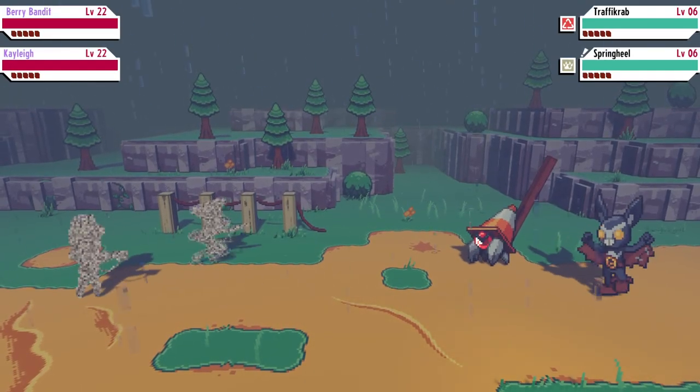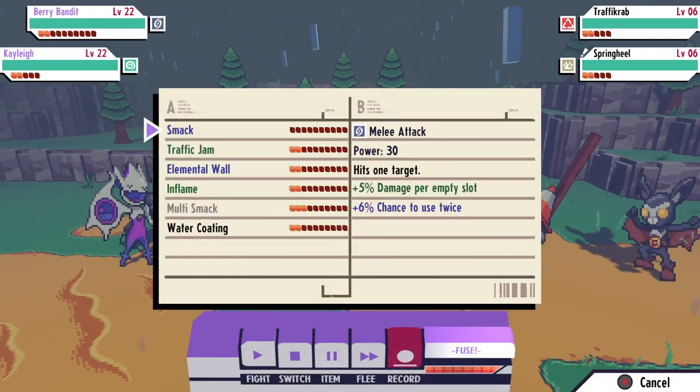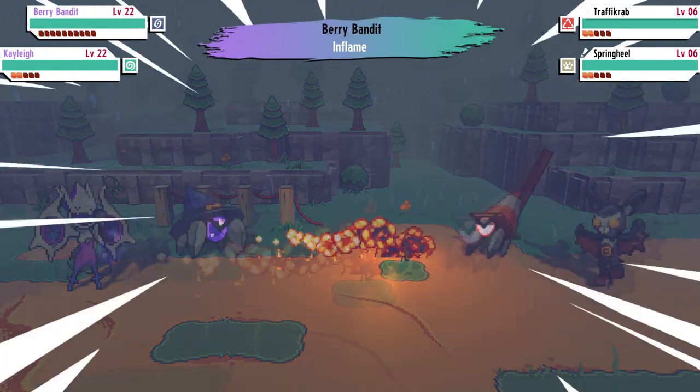Hey, what's going on guys, and welcome back. Today I'm going to teach you how to get a hidden cassette beast that isn't included in the cassette beast bestiary — that being magic crab and its evolution traffic crab, who you may or may not know from the main story as sort of an attendant for various train stations present within the game.